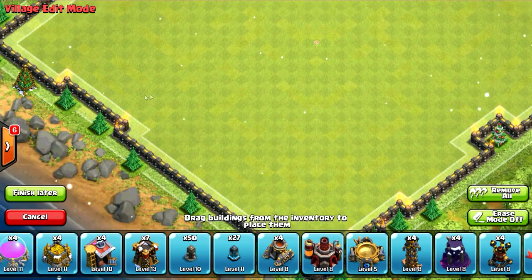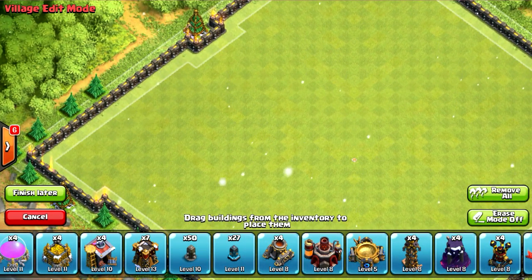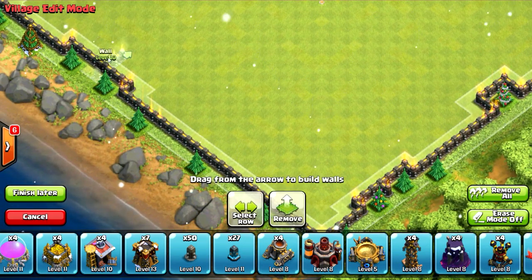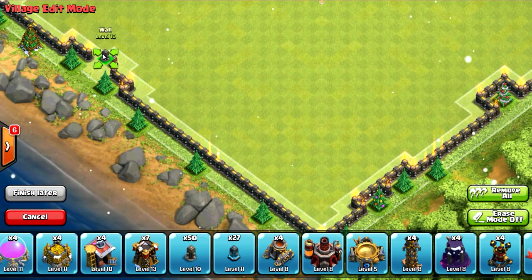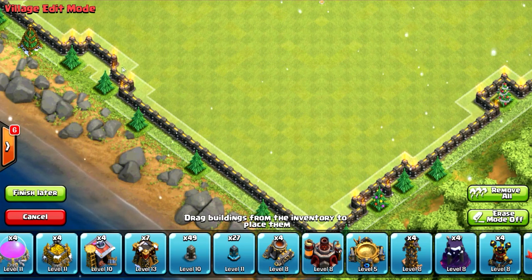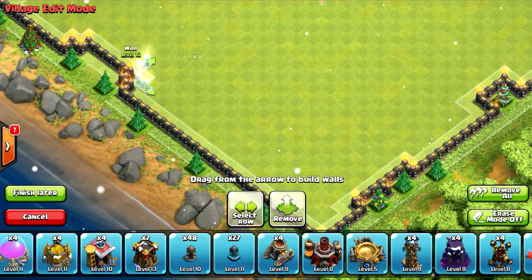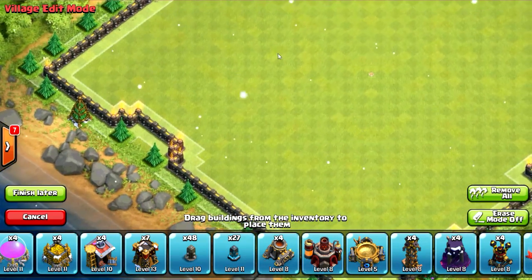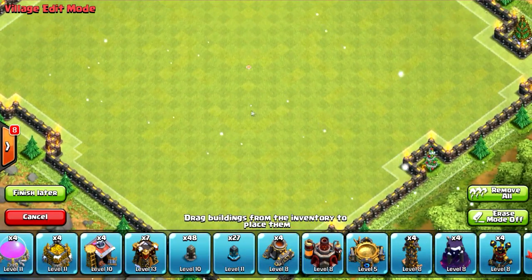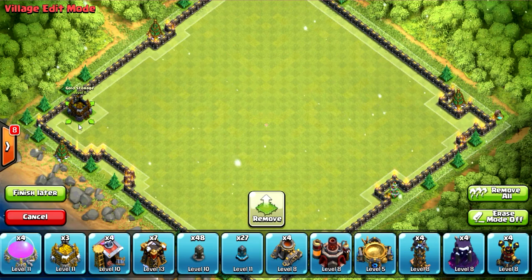After you've made this base design, when you're about to go off your shield or you want to go into attack, go into your editor and change your layout to the farming or trophy layout. Then after you've been attacked and you're on shield, switch back to this Christmas tree layout. I believe the trees only spawn when you're offline, when you're not active and when you're on shield, because when you're online they won't spawn anything.